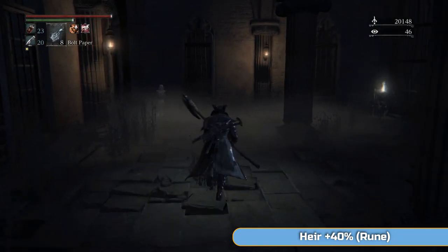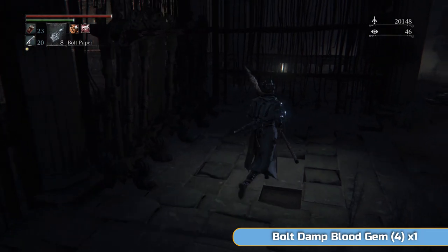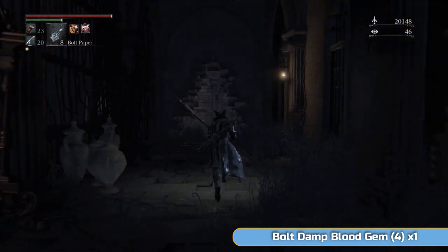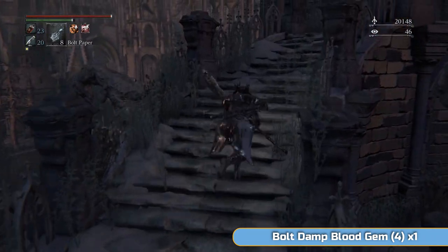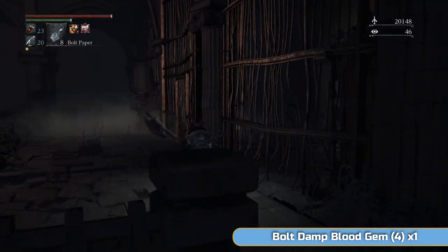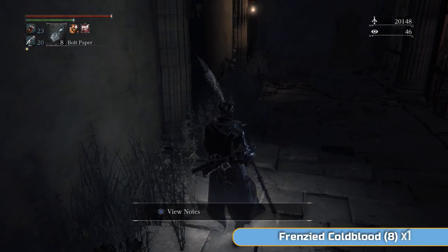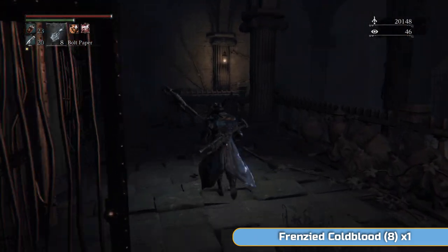To the right here is the rune — never going to use it. It increases the blood echoes you get from visceral attacks. We opened that shortcut door and I'm actually going to run back now because I've remembered there's a bolt damp blood gem up here. If you want to make any of your weapons into bolt weapons, you can do that with this gem. This is where the first maiden was — open this door up and it's there. There's a bit of story as well, as rare as that is in this game.